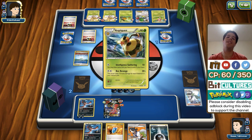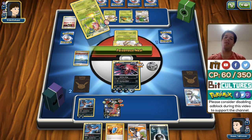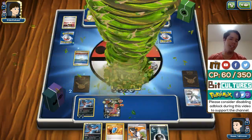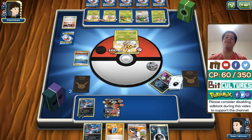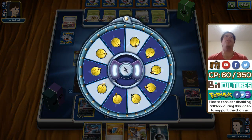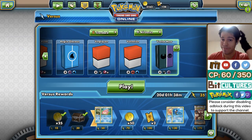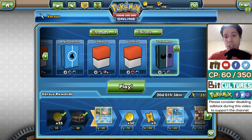I get an energy or a Sycamore. If my opponent finds his last VS Seeker or a Lysandre — which he has yet to play — we lose. He can even Lysandre my Fright Night Yveltal. Odds are he will find it. If he doesn't, then maybe the last N can be the saving grace here — along with some good flips from Darkness Blade.